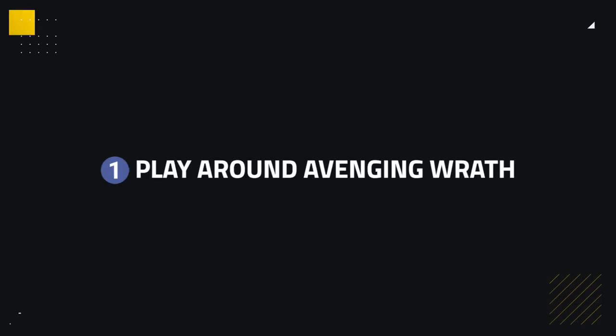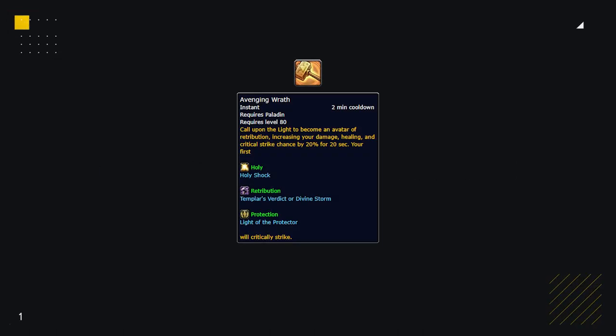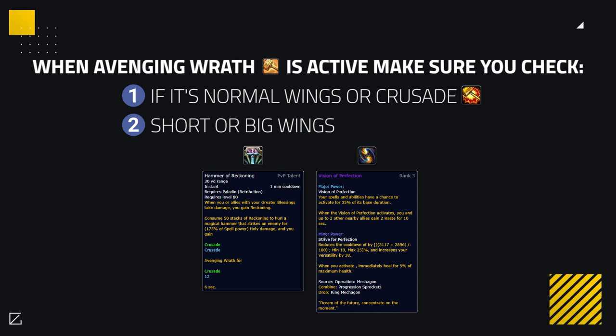The first and most important way of countering a Ret Paladin is by playing around their Avenging Wrath, aka Wings. A Ret Paladin's Avenging Wrath is their biggest offensive cooldown and will usually be the only way a Ret Paladin could land a kill. There are a couple of ways you'll need to pay attention when Avenging Wrath is used.